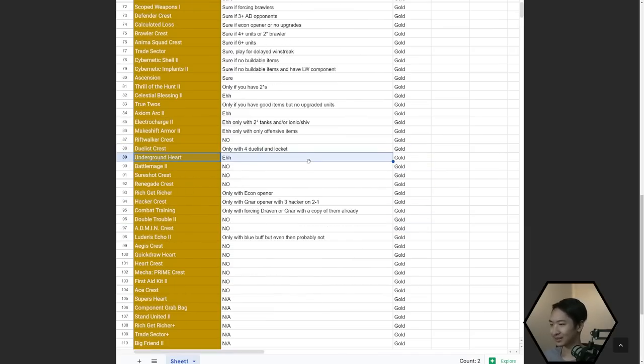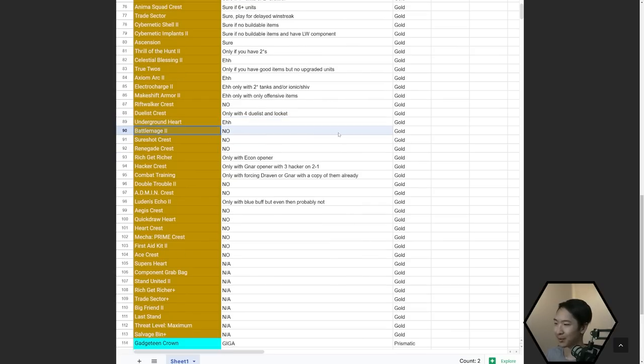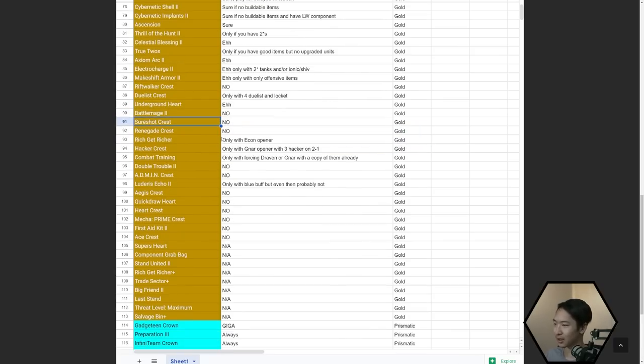Underground Heart — if you're trying to get YouTube games, take Underground Heart. Battle Mage — probably not. Sureshot Crest — not that great, no one really uses it well. Renegade Crest — probably not; Renegades just aren't that great right now. You never see people say they're going to force Renegades. A lot of Crests just aren't that strong, but this could change in future patches.